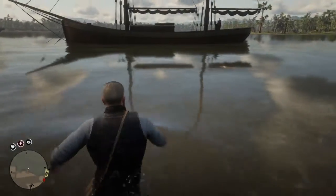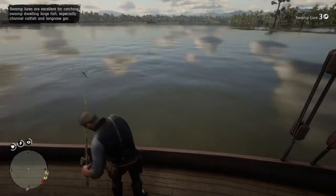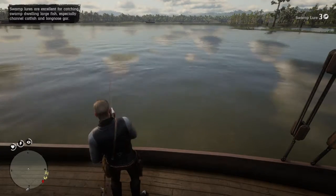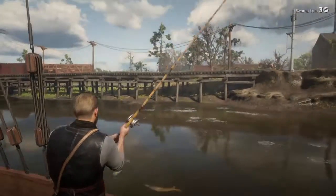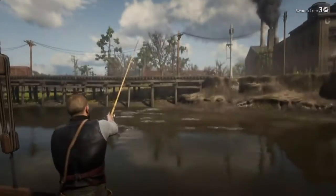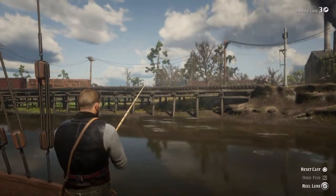You're going to want to swim over to that boat. Nothing will attack you. When you're there, switch your lure over to the swamp lure. Don't put any bait on it whatsoever. Then once you go up to the front, you're going to see these gars swimming around. You're going to want to cast out at them and then just reel it in.